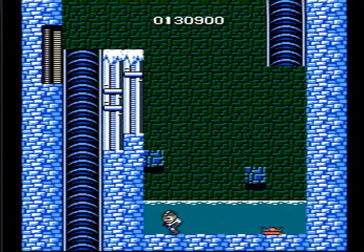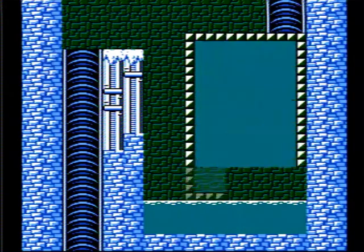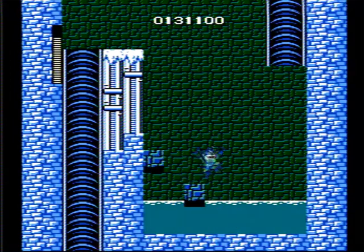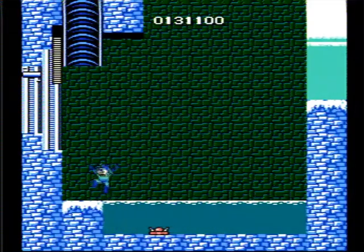I kind of want to kill this little barnacle thing. Barnacle man. We've got the invisible disappearing blocks that Capcom loves to use. There we go. Basically you just got to learn the puzzle for them.